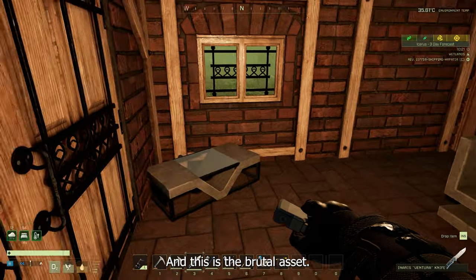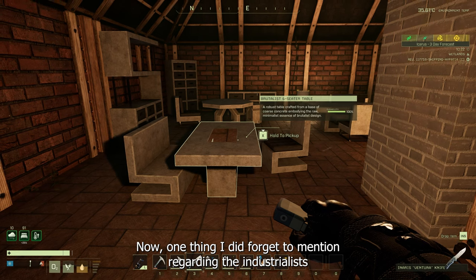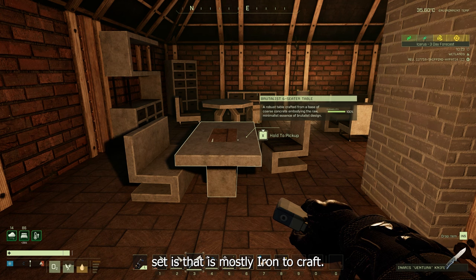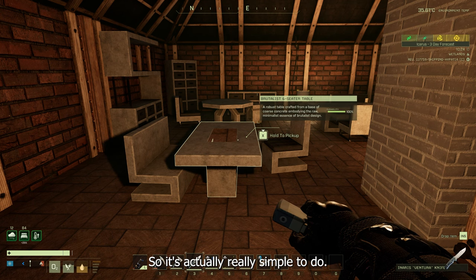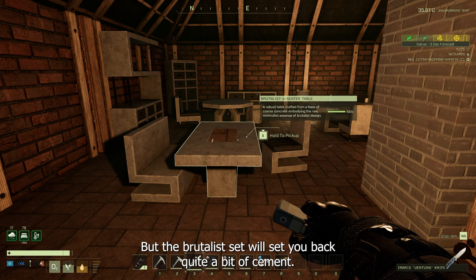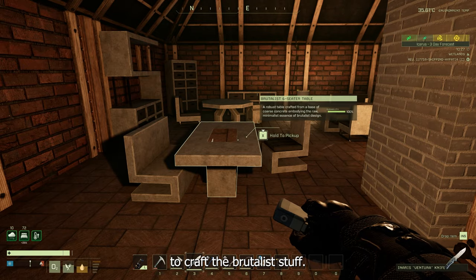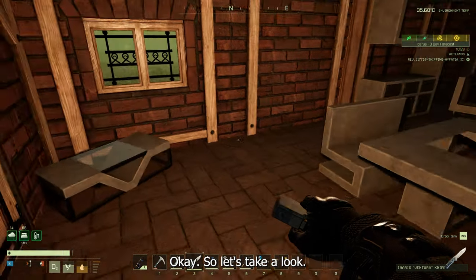This is the Brutalist set. One thing I forgot to mention regarding the Industrialist set is that it's mostly iron to craft, so it's actually really simple to do. But the Brutalist set will set you back quite a bit of cement, as that is the primary crafting material you'll need.